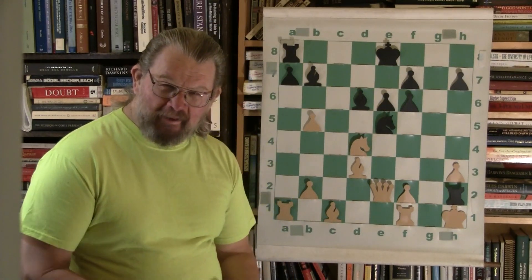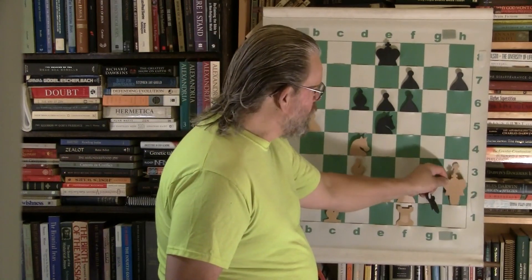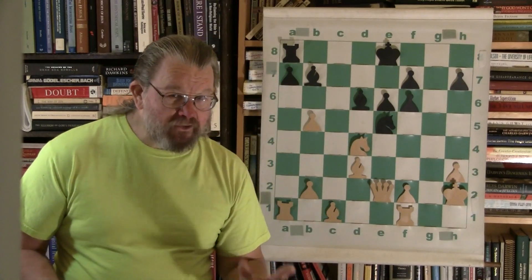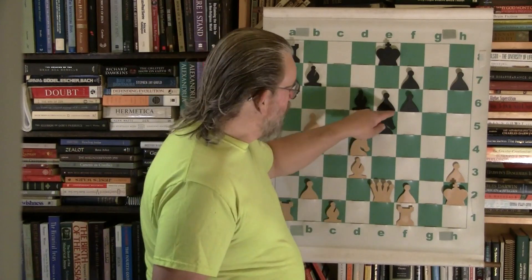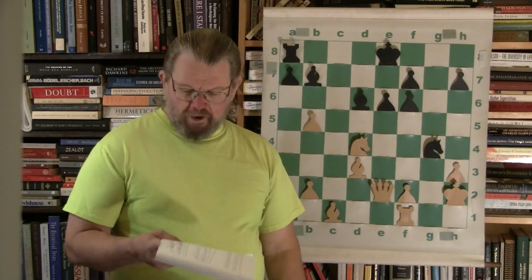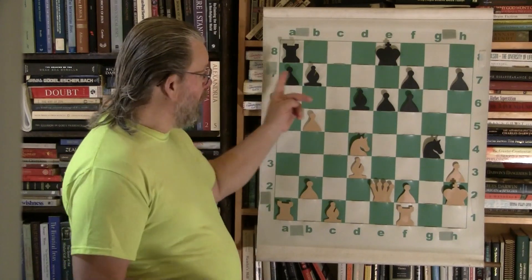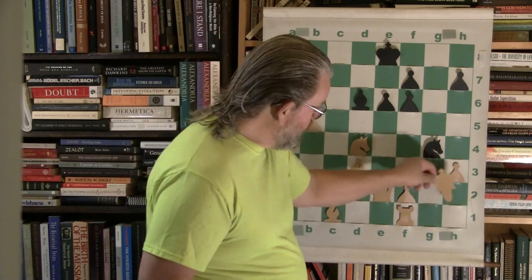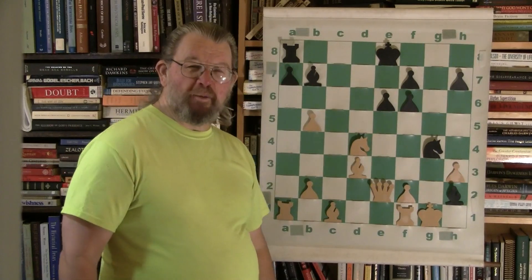What a move! Look at this — he just gave the rook. What are you crowing about? Look at all of the position and you'll see what I'm crowing about. Knight g4 — double check! Bishop and knight. King g1. Bishop h2 — mate!